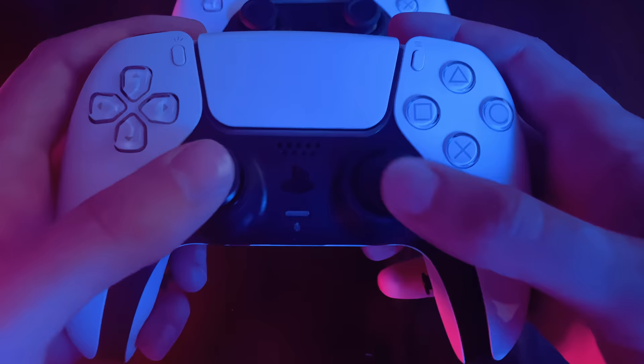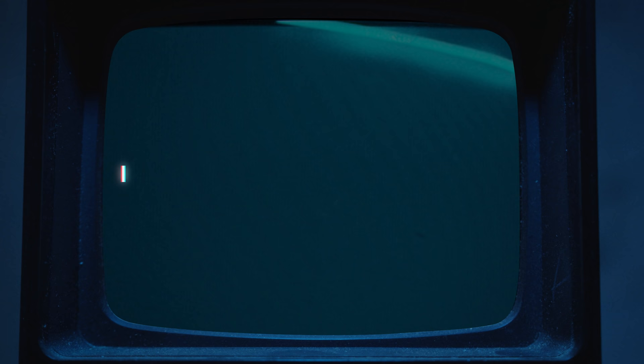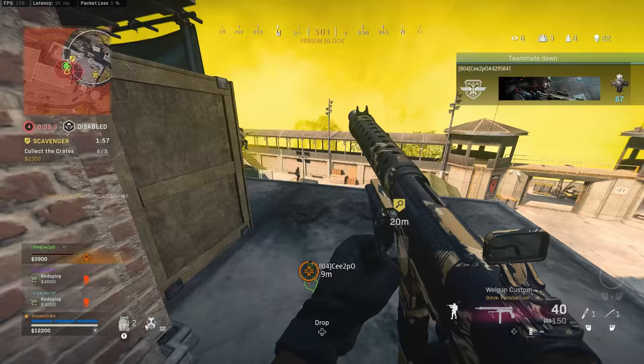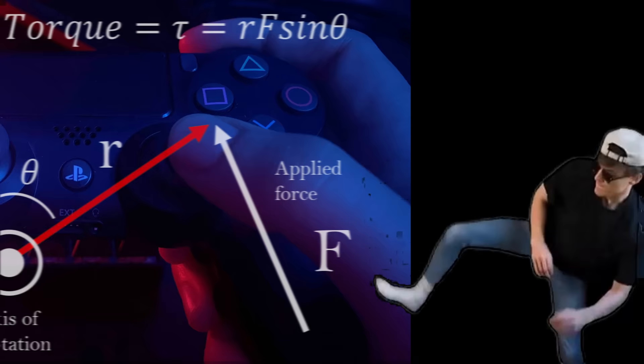The first reason is that all controllers are different, even ones that look identical. When anything is manufactured, there are slight differences from one part to the next. So the analog sticks in one controller might feel looser or tighter compared to an identical controller. And looser analog sticks will make you feel like you're playing on a higher sensitivity than what you actually are.